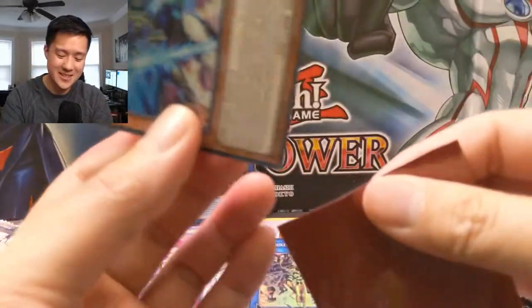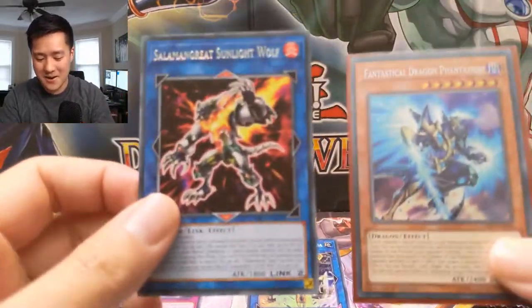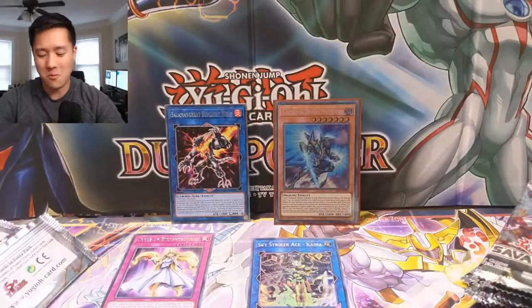That was fast! This was like the best possible pack you can get — Solomon Great Sunlight Wolf for the rare, then Fantastical Dragon Phantasmay for the home run!